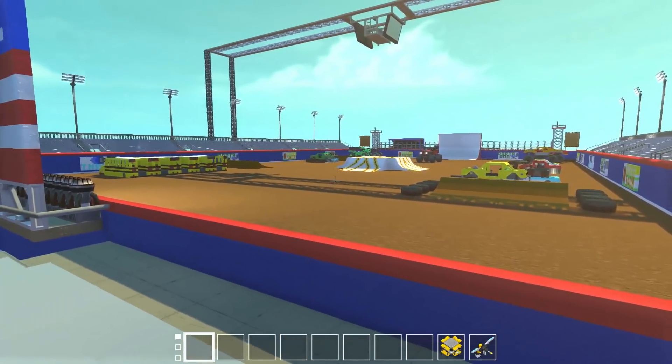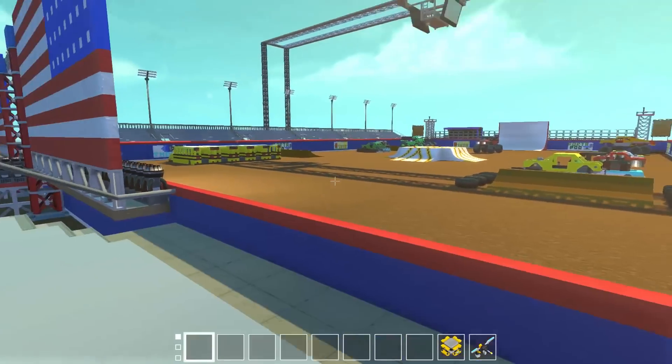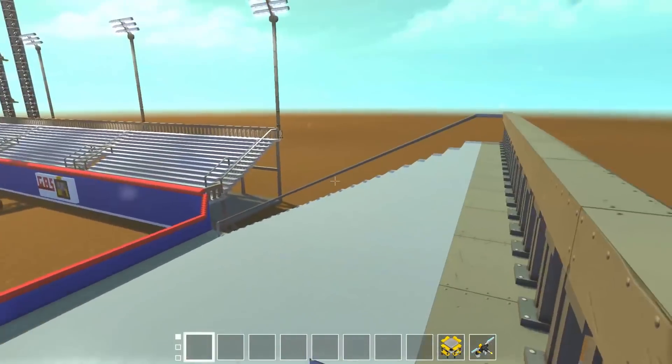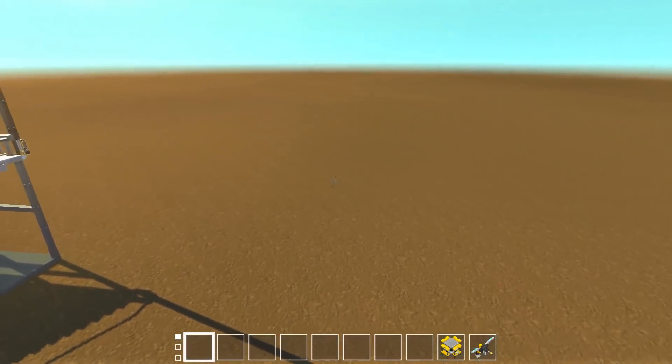You can almost see the Jumbotron from down low. But if you're back too far, you're kind of behind the flag. You do have a view into the backstage and the pits and all that. So let's get up in the video board itself.